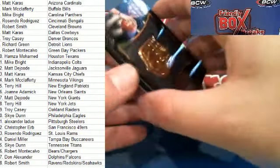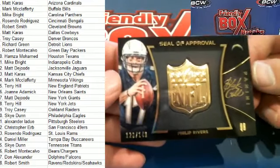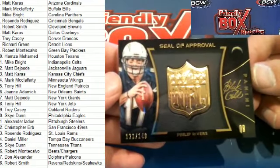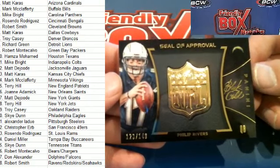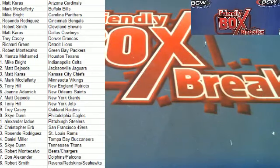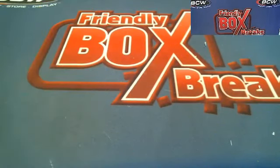And the last one here is Philip Rivers, 123 of 149 for the Chargers. That is Robert M coming out to you — Robert M, very nice. All right, that will do it for Black Gold 55.96. And let's save that for YouTube. Black Gold.